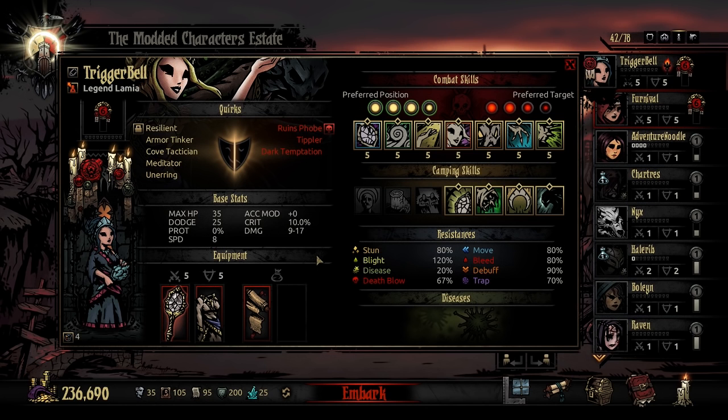Her having a little bit more speed is beneficial to getting that heal off, or getting into a position where she's a little bit less vulnerable. Using her beast form will also buff her dodge and her speed in order to help her be a little bit more survivable. As a standalone healer, if used appropriately, she can be an absolutely adequate support class.